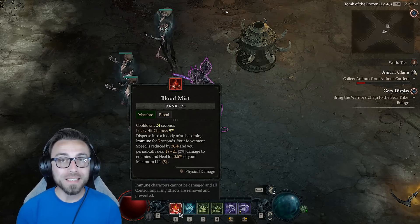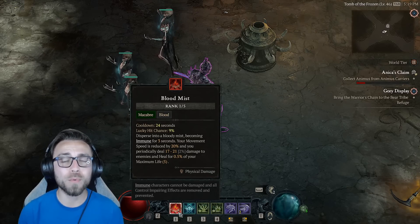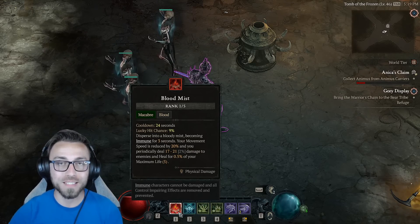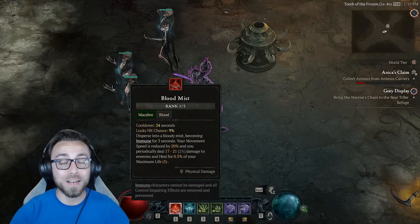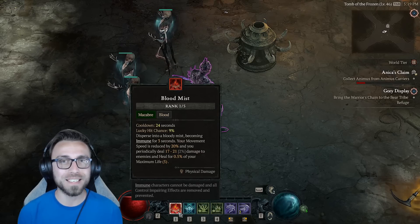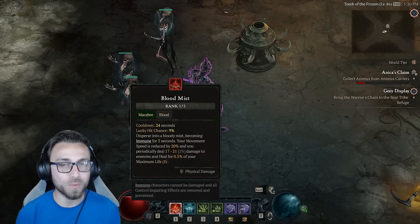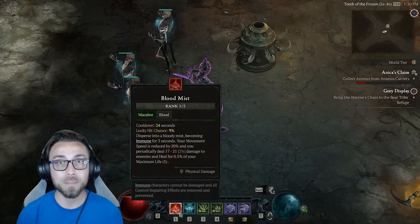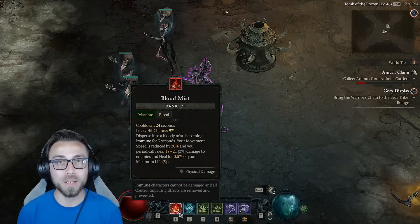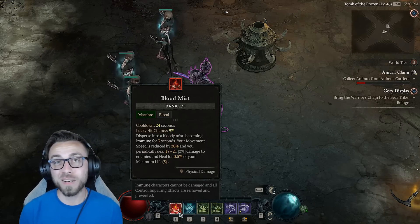Every necromancer needs Blood Mist on their skill bar because you need an oh-no button when you get trapped in crowd control. This is incredibly important as you move into world tier 3 and 4 and start clearing nightmare dungeon content — basically everything is applying crowd control at all times. A lot of people have been theorycrafting ways to not run Blood Mist, but the necromancer is the squishiest, slowest class in the game unless you're a pure blood build, and even then it still suffers. You absolutely need Blood Mist on your skill bar.